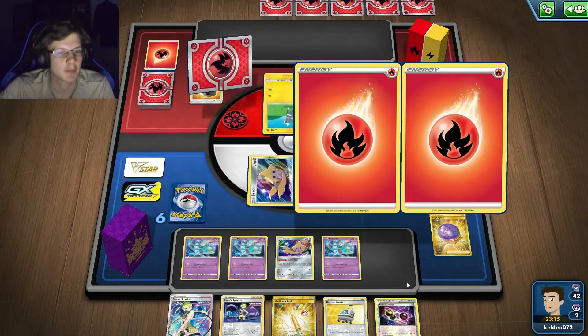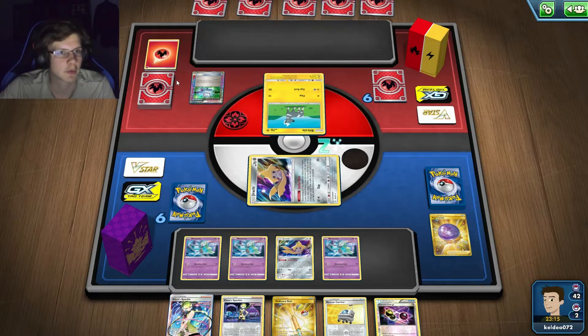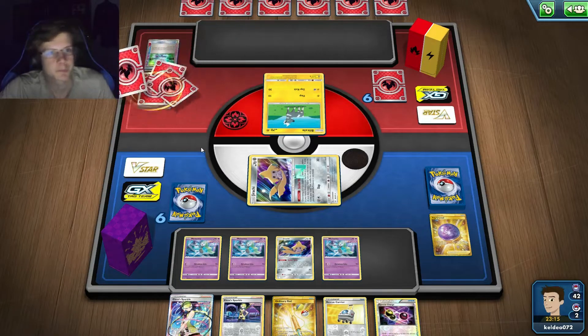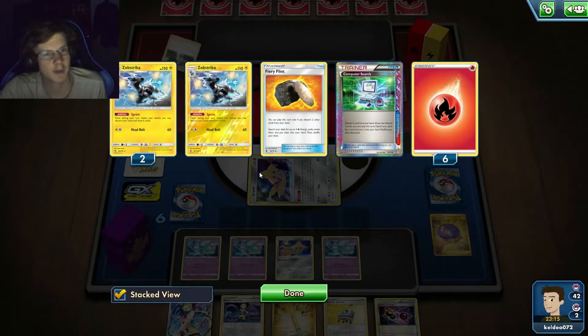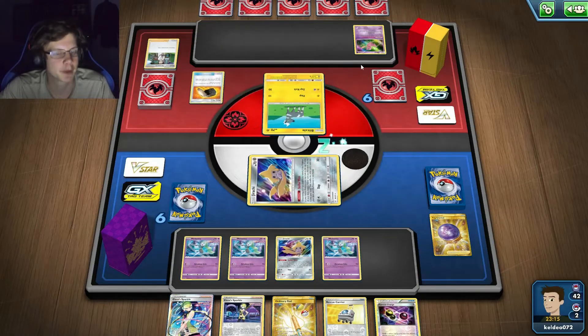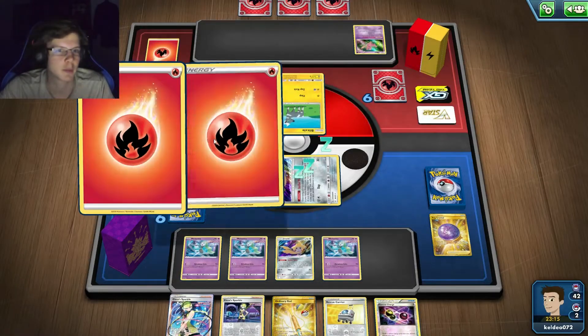I only have 3 energy. That's going to make this a lot harder. Having energy prized is probably the worst thing you can have prized because this whole deck revolves around everything. I can still go for one-hits, but drawing up energy now is kind of done. Unless I top deck energy right here, I'm definitely not going to be able to kill this guy — at least unless he puts down something like a Mew.